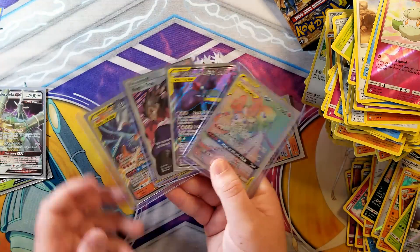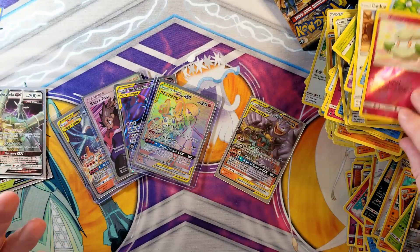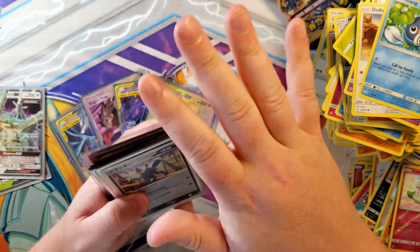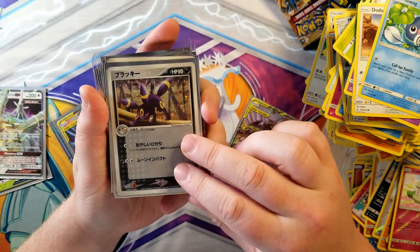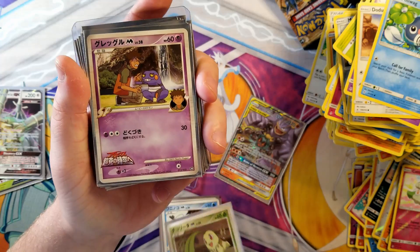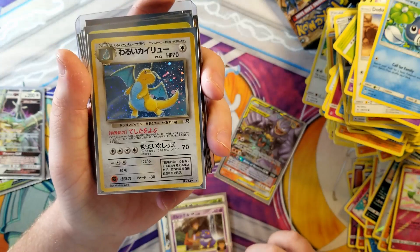Thanks for stopping by. More videos to come - I've got another trainer box and like seven more booster packs of Unbroken Bonds to finish. I want to show off some singles I bought from Troll and Toad - not sponsored, just trying to keep my collection going. They're all Japanese. I got an Umbreon, some promo type cards, Totodile and Chikorita. And Brock's Vulpix - I think that's just super cool. We got Dark Dragonite from Rocket unlimited, Dark Charizard unlimited Rocket.